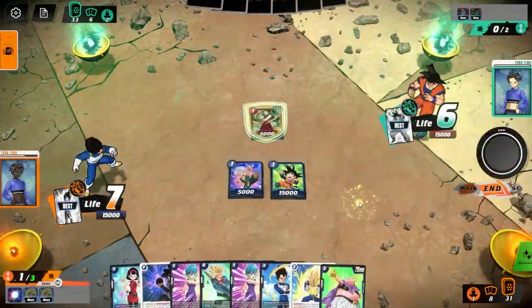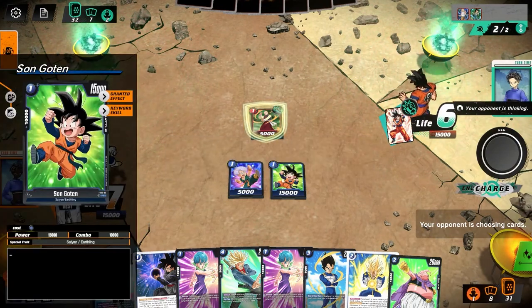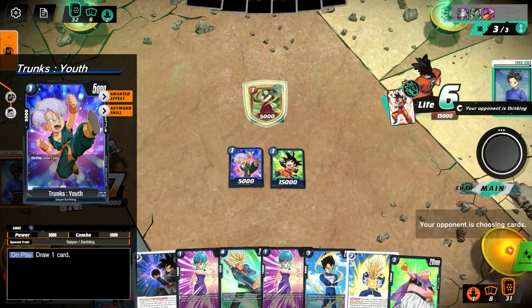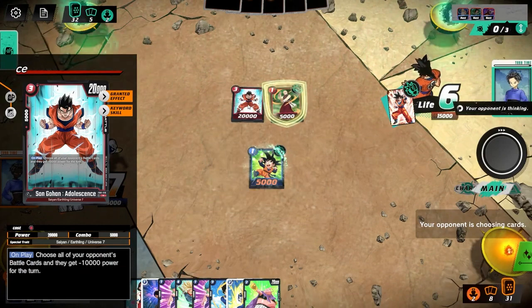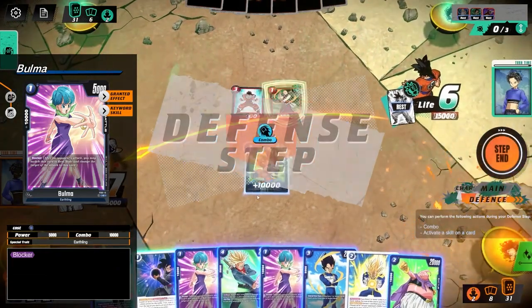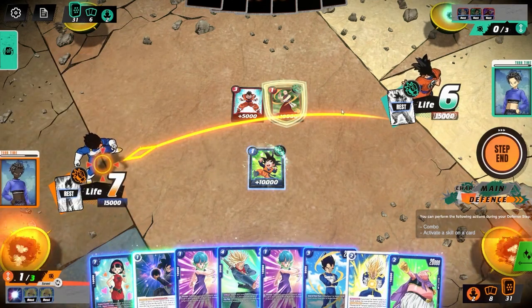Goten is on the field for next turn — if he survives he can be a decent attacker. Trunks Youth is here because we want to draw a card, and if needed he could be a 5k blocker; Goten can be a 10k blocker. Then — this Gohan, when he's played all my battle cards get minus 1,000 power. This is what I was talking about with red. If I had played Bulma as a blocker he would have been able to clear it just by playing that card from hand — it's really crazy.